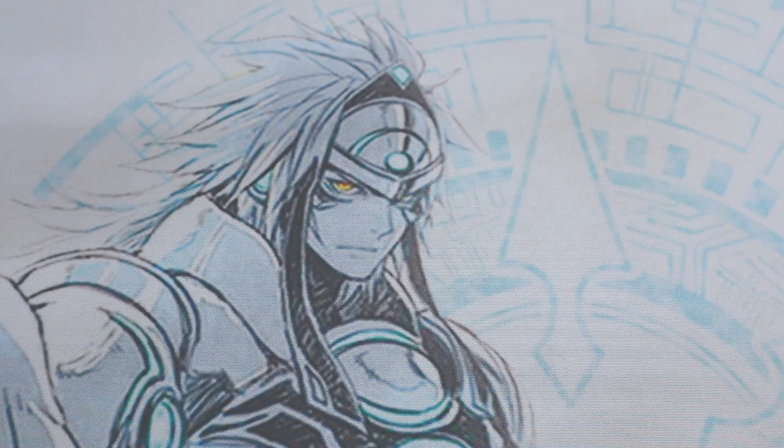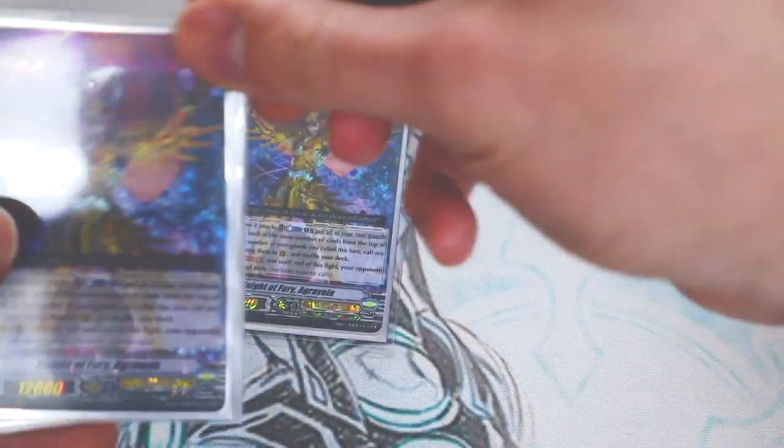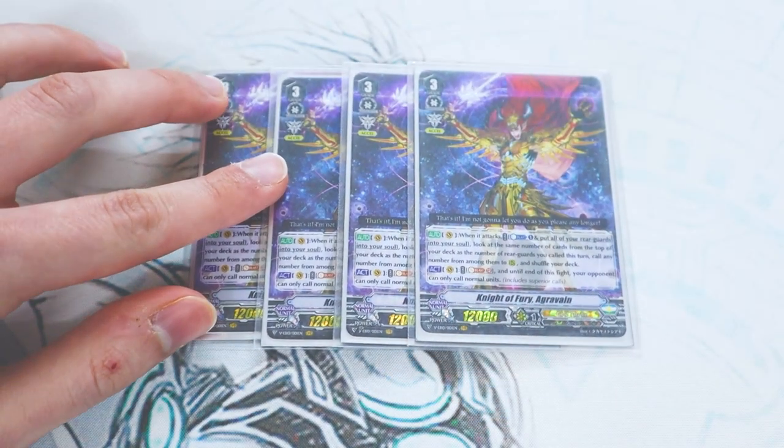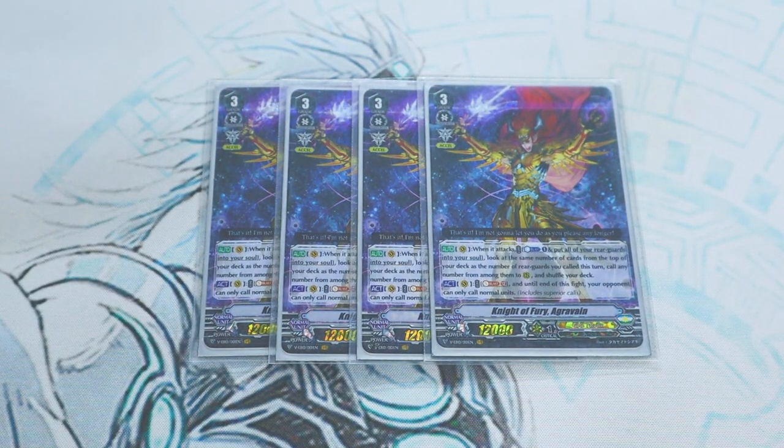On to the main deck, starting off with our main boss unit: four copies of Night of Fury Agravain. Agravain's skill is when it attacks, you count up, shove all your rearguards into your soul, and you look at the top cards based on the number of cards you called during the main phase. You can call the whole thing, or call some and put the rest back into your deck, then shuffle. So if you called five things during the main phase, you look at the top five; if you called two, you look at the top two.